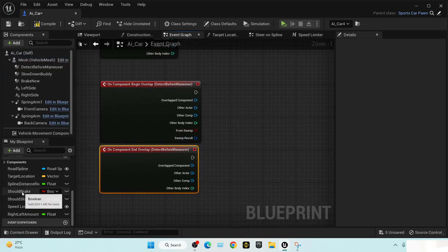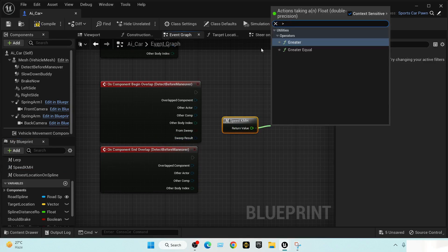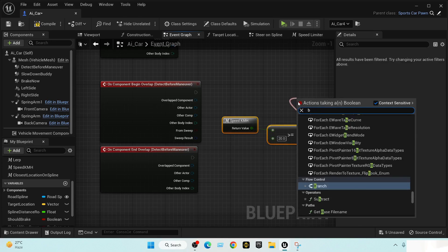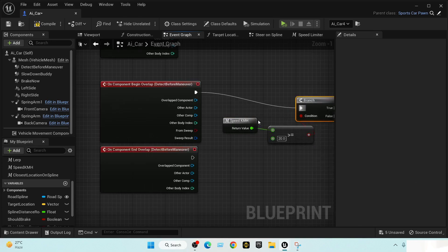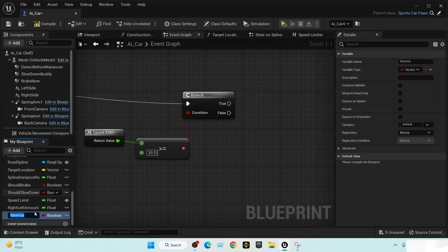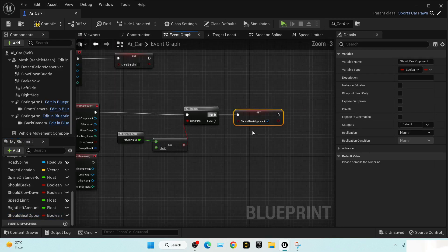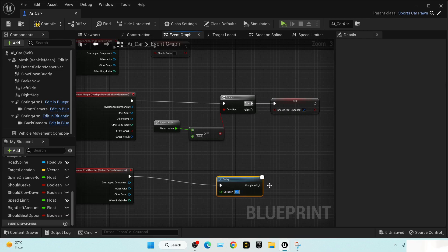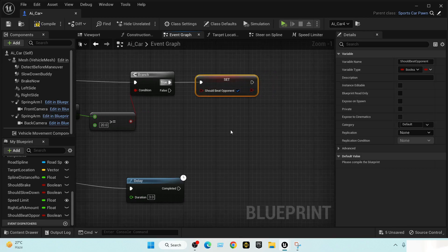We need to set a condition with our speed: if the speed is greater than or equal to 20, then yes, we can maneuver the opponent. This is the minimum speed requirement to maneuver. We'll create a boolean called 'Should Beat Opponent.' On Begin Overlap, if the speed condition is met, set it to true. Then on End Overlap we need a delay of three seconds before setting it to false.